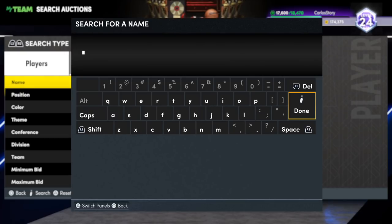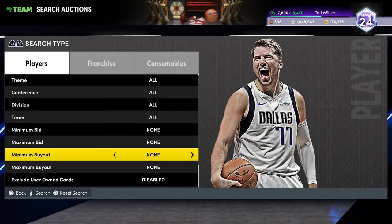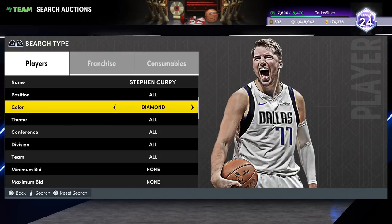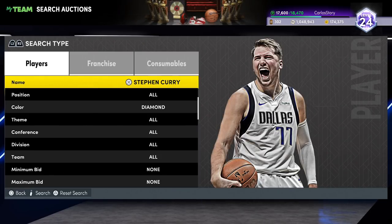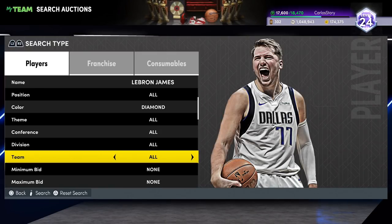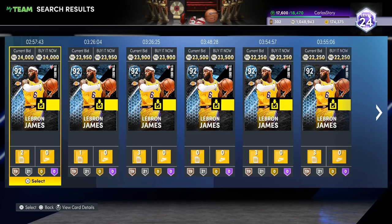The guaranteed diamond player pack at 415 wins could be anybody from the current 22 season set. Let me check prices — Curry is going for about 40,000 MT right now, so if you pull him from that pack, you made 40K on top of tokens, packs, and MT you get for free. LeBron James is actually a lot cheaper. Giannis is around 30,000 MT. Kevin Durant looks to be around 25K, similar range to LeBron. Either way, it's a guaranteed diamond player — you can't go wrong if you're close to 415 wins.